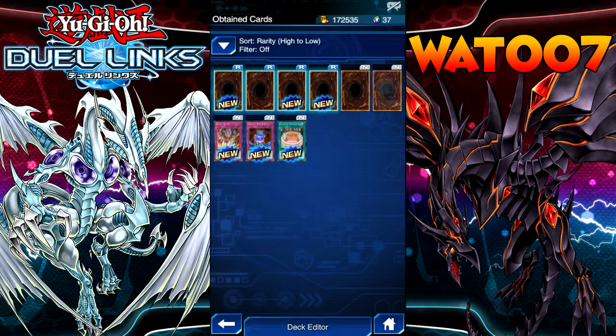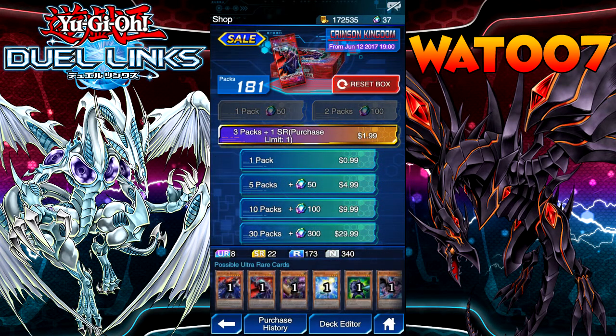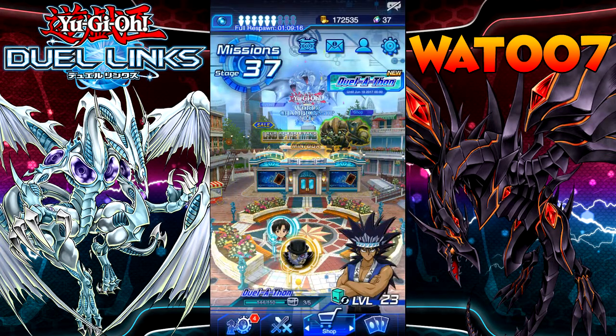That was an insane pack opening, at least for the first 10 packs — the first 10-pack luck was insane, boys. But that's going to be it for today's Duel Links video. Go buy some packs right now, this set seems really cool. I can't wait to build some decks. I can possibly build a Pyro deck for you guys because of the two Pyro cards we got — Blazing Apache and that Super Rare. Definitely hyped for that. Thank you guys so much for watching. Be sure to leave a like for more Duel Links videos, and I'll see you guys on the next one. Goodbye.